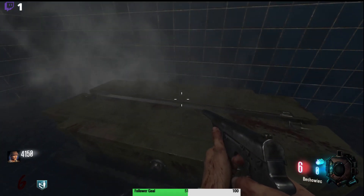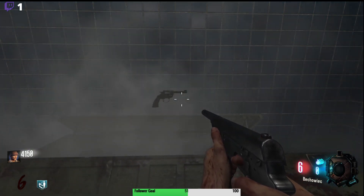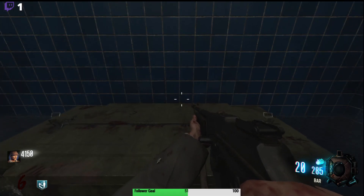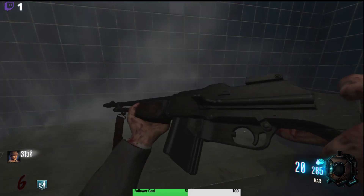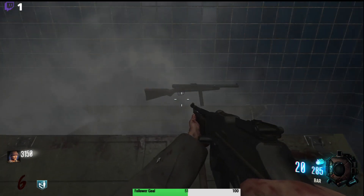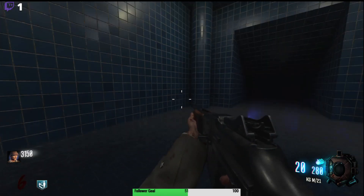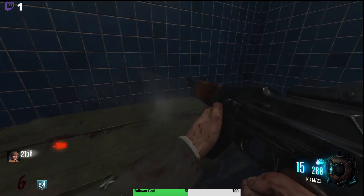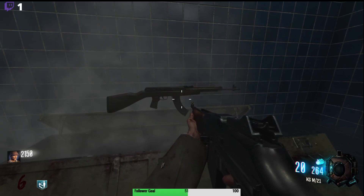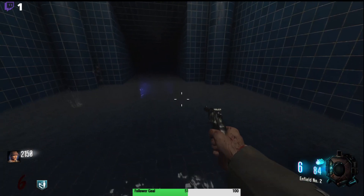Oh, the mystery box is here — why is it worth a thousand? The Thunder Gun is in there! I kind of want the Thunder Gun. It's so expensive though — a thousand just to hit the box, and it's in a really bad spot. This is exactly the same gun — it's basically the BAR. Okay, that's a downgrade.